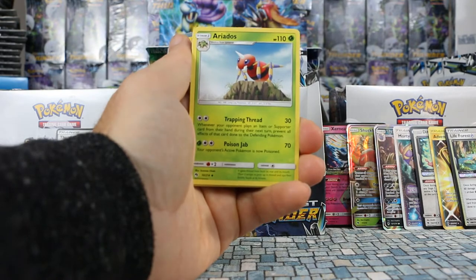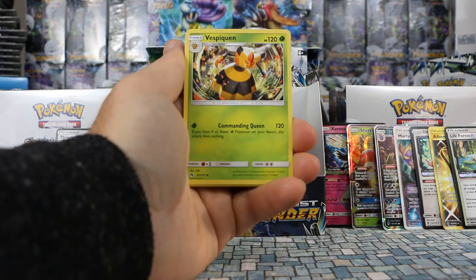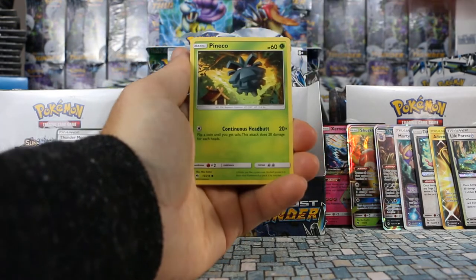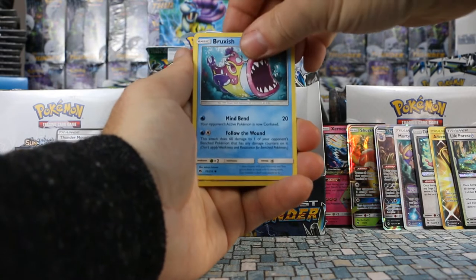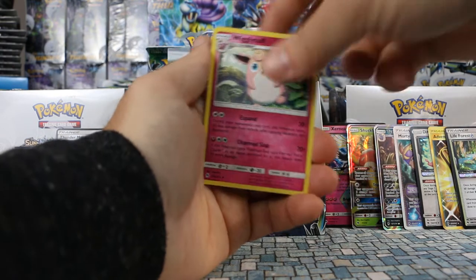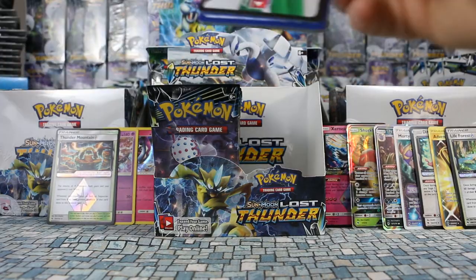Pack three left side: Darkness Energy, Ariados, Moomoo Milk, Vespiquen, Dedenne, Cyndaquil, Pineco, Eevee, Bruxish. Electro Power is our reverse and our rare is Wigglytuff — non-holo rare.